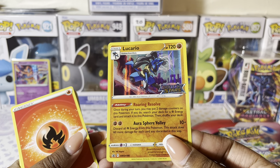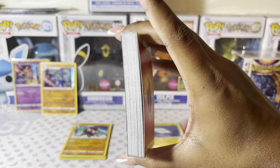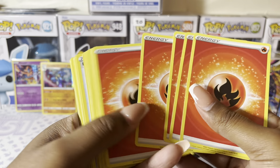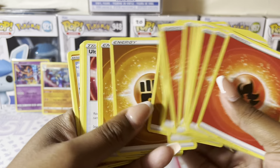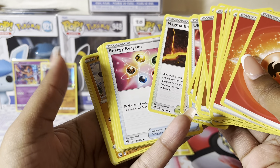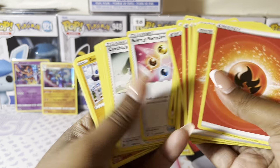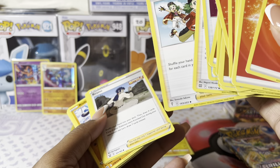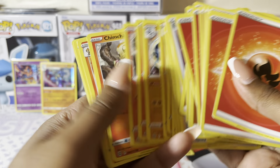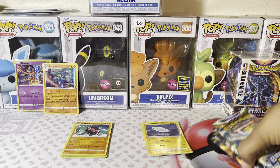You have your Brilliant Stars stamped Lucario there. And you can see this deck is bigger than the last one. Here's a code, and then we have our energies — just so you guys can see what's in them. And then this is the actual Brilliant Stars set stamp. That's from Evolving Skies. So that's that, and I'm going to open our four packs.